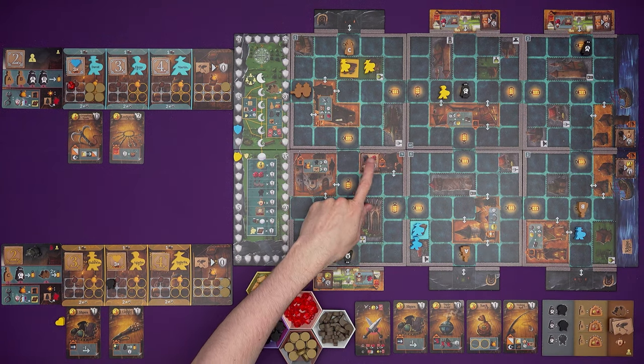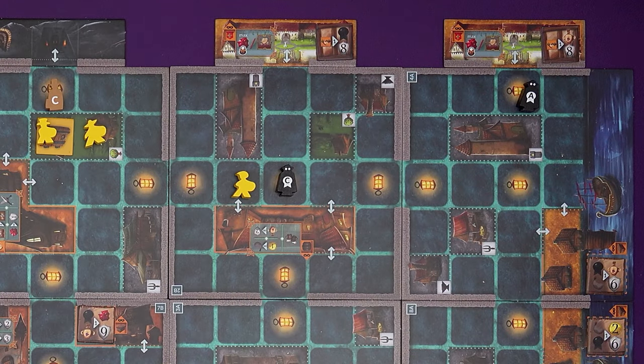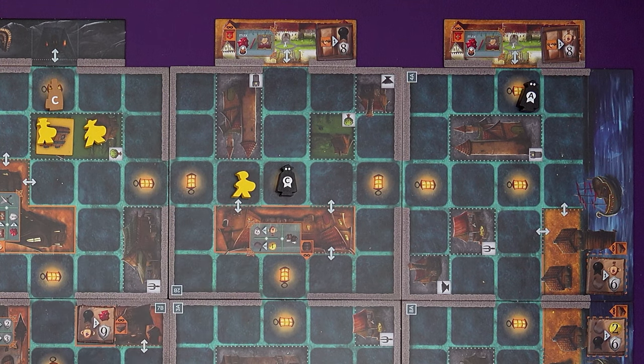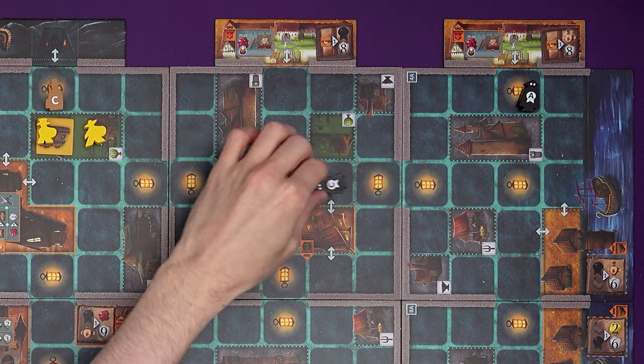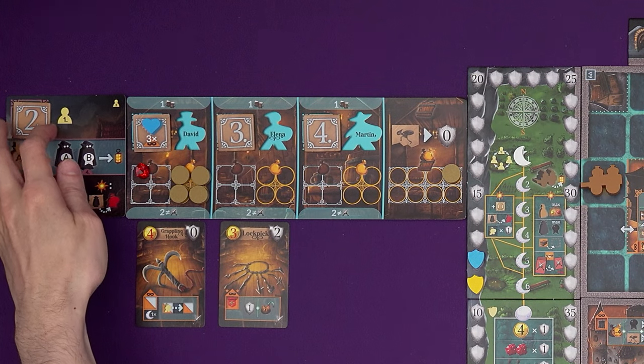Badges can be turned in at the dungeon for two points each, or smugglers often want badges among other things to be turned in for big points — like here, a badge, a gem, and a wine can be turned in for nine points. When Agatha steals from a guard she gets a bit extra because of the cudgel: Marty gets one point for doing that and immediately moves the guard. You can choose any of three directions from their point of view — they won't move backwards, but they can turn left, right, or move straight forwards. They keep moving until they reach a lantern.